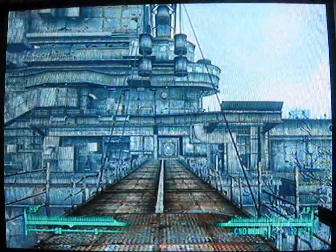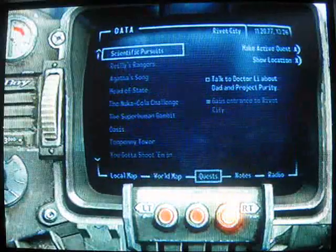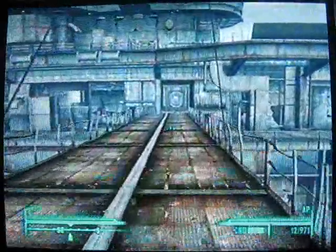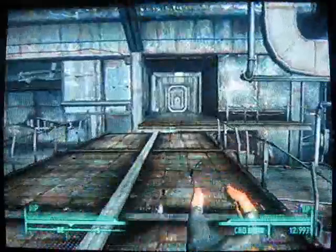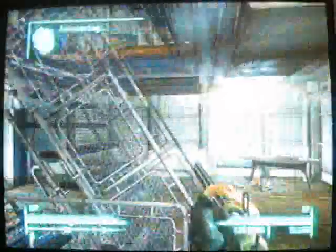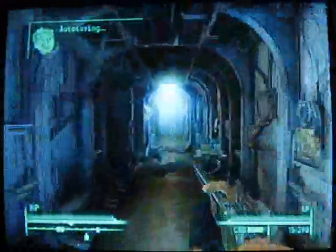Fallout 3 Strategy Guide Walkthrough. This is Rockstar Games Guide, video 53. We're doing the quest Scientific Pursuits, and this is after Galaxy News Radio. You get this quest by talking to 3Dog after Galaxy News Radio. He tells you to gain entrance into Rivet City and go talk to Dr. Lee at the science lab.